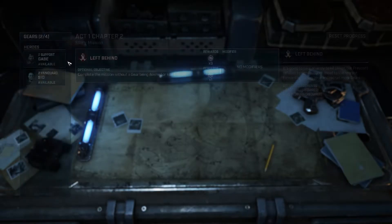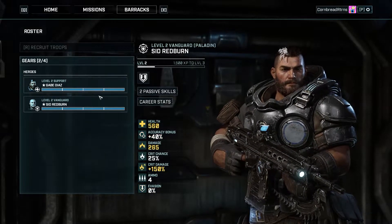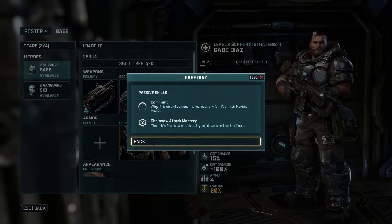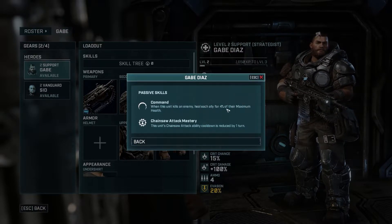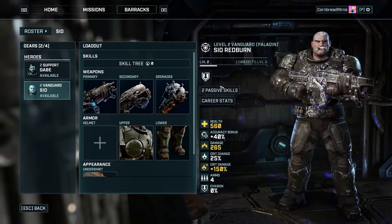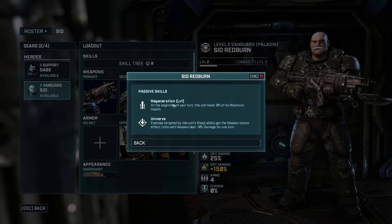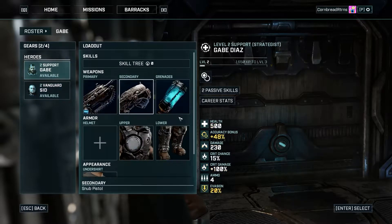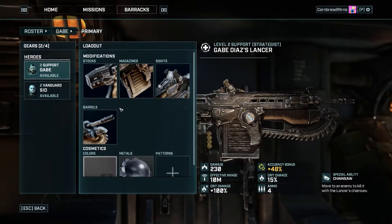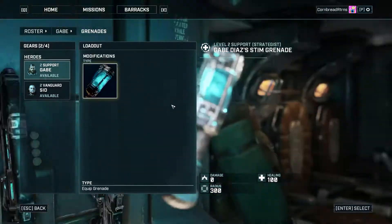That's our barracks — we've used our skills. Two passive skills. Command: when this unit kills an enemy, heal each ally 4% of their maximum health. That's interesting. And Sid's passive skill is Regeneration — we saw that going on in episode 1, when he would heal between turns.